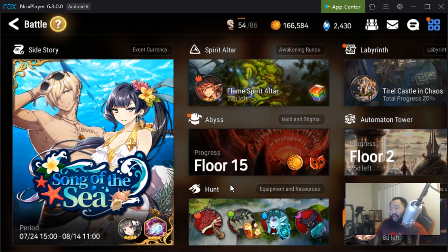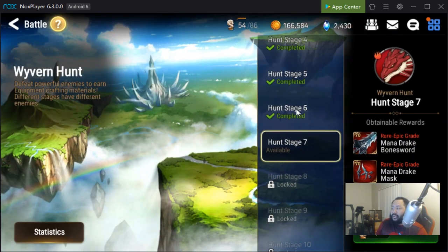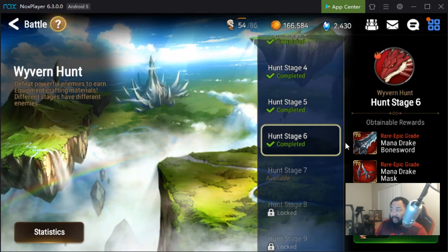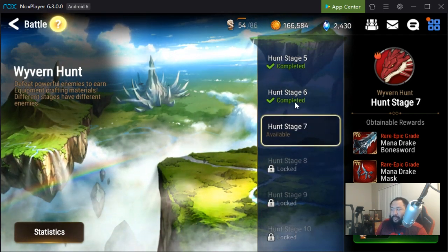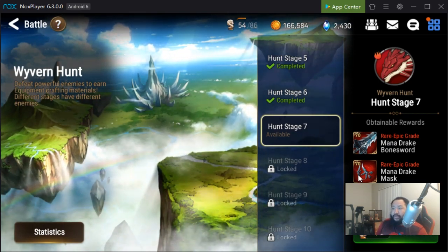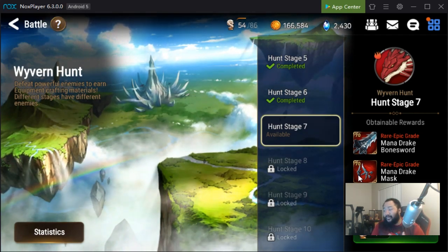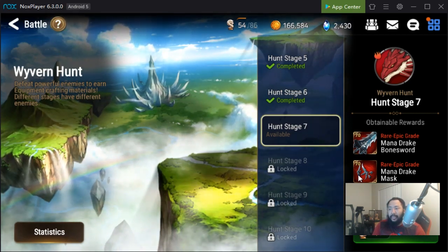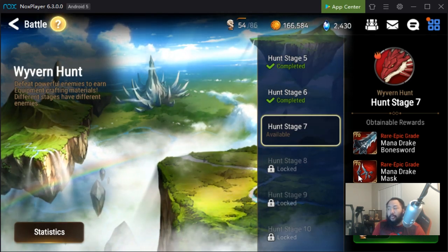You can literally use 70 gear to get everywhere. You can use it to get through all of Abyss, pretty much all the way to Wyvern 11, pretty much all the way through Automaton Tower now since they nerfed it. That's something you guys need to pay attention to. If you guys can recommend anything for new players, you guys need to definitely learn or get a general idea of how to build your heroes — team composition, strategies — all that stuff will come over time, but if you understand how to gear your heroes, it's going to help you so much.